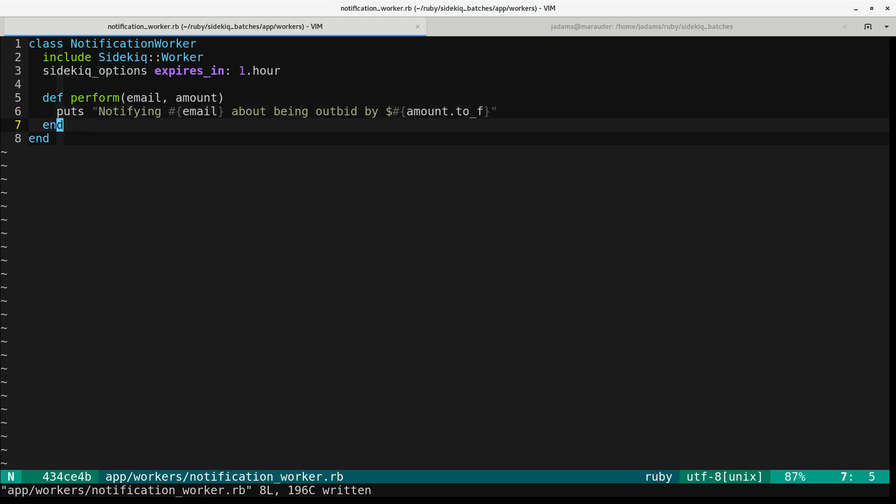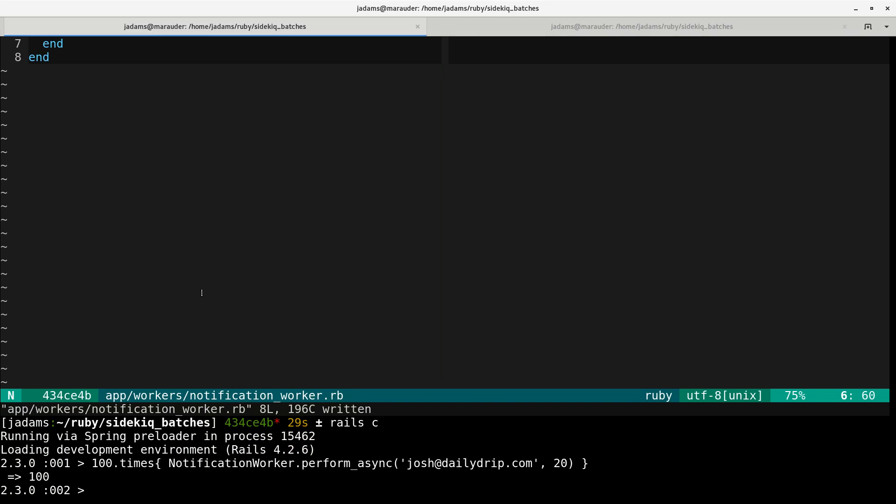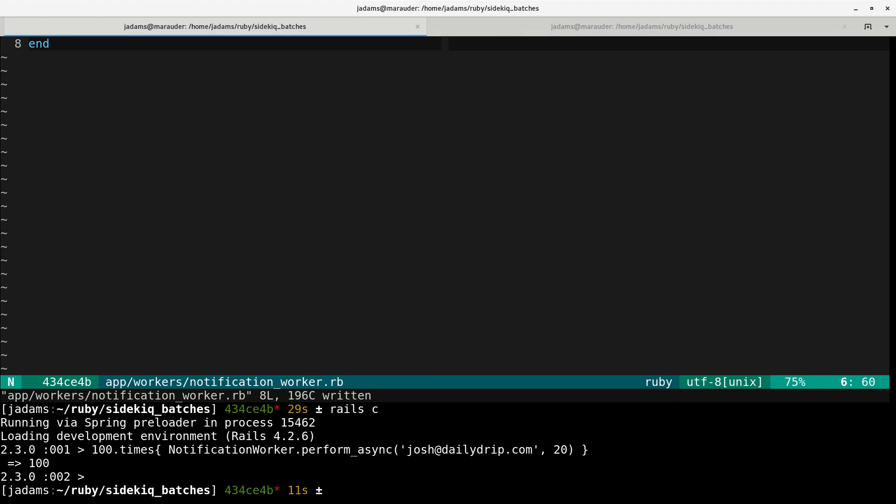There was no user mailer, so that was never going to work. So we're adding a parameter so that the user can find out how much they were outbid by. We'll add some more jobs using this updated method. So I was outbid by $20, and it's going to tell me about that. And finally, we decided that they needed to know who outbid them, so we'll update that as well.